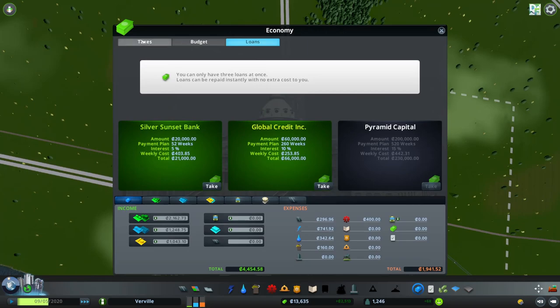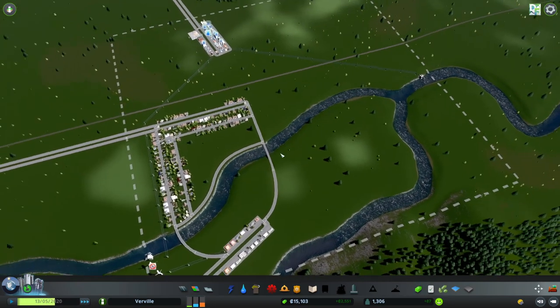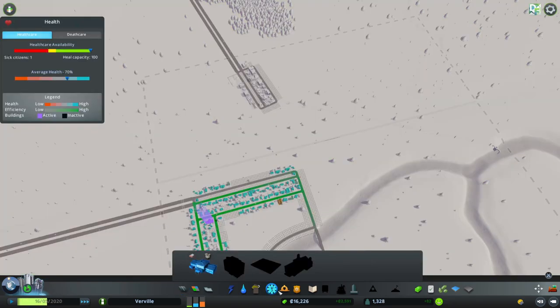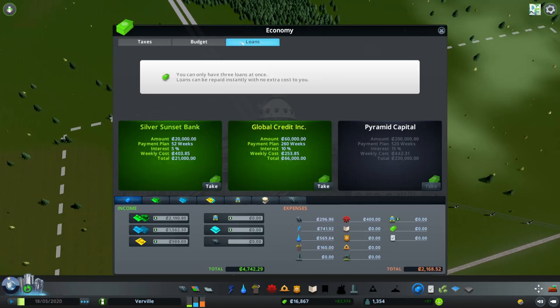Interesting that we're actually running into water issues. Our equilibrium seems to be about two thousand five hundred per week. It'll go down a little bit as we raise this back up, but not by any significant amount — plus that's going to be enough water for a long time. This road might draw up all our finances, so we actually need to get those services in. Yeah, let's take that loan.